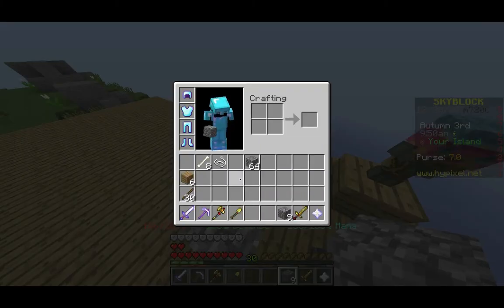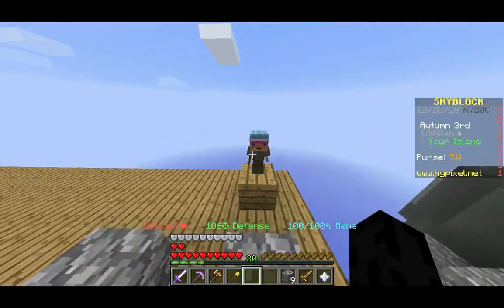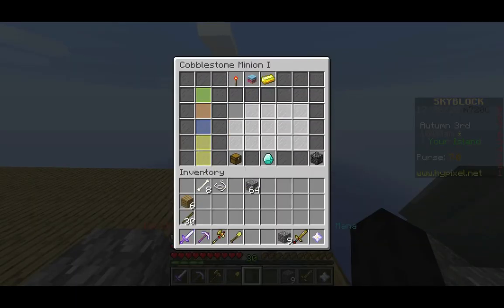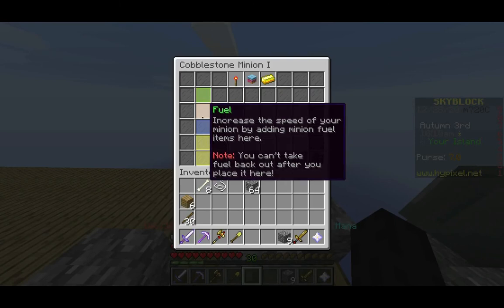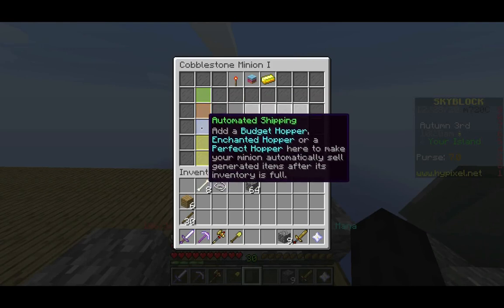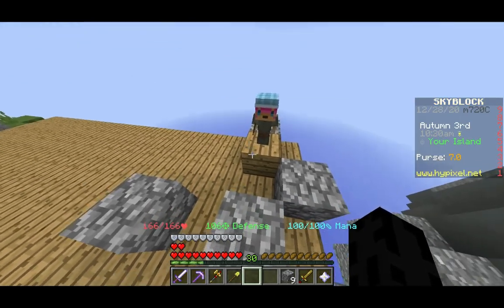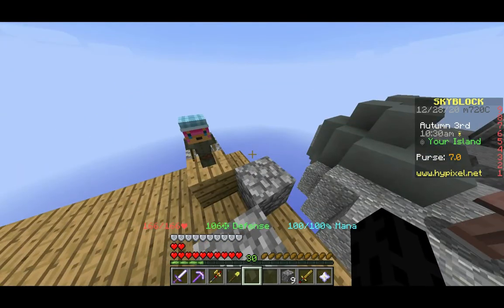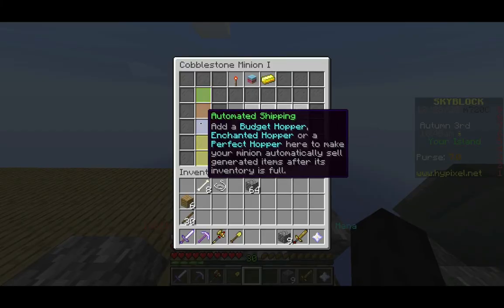Now I've got him placed. He will start generating cobblestone as you can see. There are some upgrades you can do — you can put fuel in the minion's fuel slot which will increase their speed. You can use things like coal or enchanted lava buckets; there are a bunch of different fuels. Coal is the most common and easiest to get. When your minion's inventory gets full, it will start selling the items that it picks up, rather than just not picking up any more items. They don't sell for the full price, but it's still better than not having it.